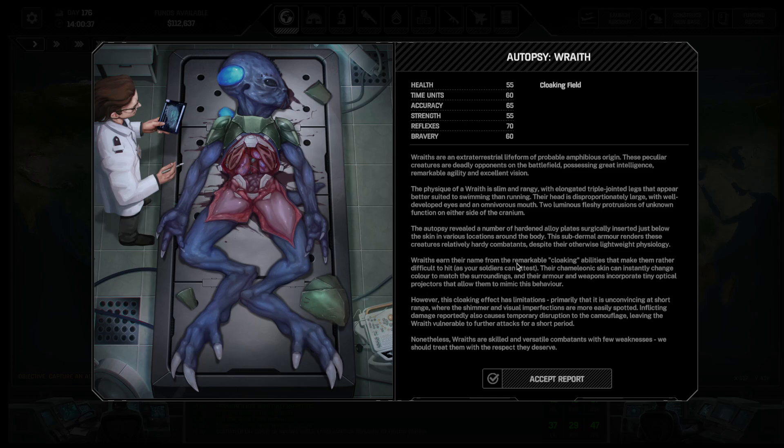Wraiths earn their name from the remarkable cloaking abilities that make them rather difficult to hit, as your soldiers can attest. Their chameleon-like skin can instantly change color to match the surroundings, and their armor and weapons incorporate tiny optical projectors that allow them to mimic this behavior. However, this cloaking effect has limitations - primarily it is unconvincing at short range. Inflicting damage reportedly also causes temporary disruption to the camouflage, leaving the Wraith vulnerable to further attacks. Nonetheless, Wraiths are skilled and versatile combatants with few weaknesses. We should treat them with the respect they deserve.